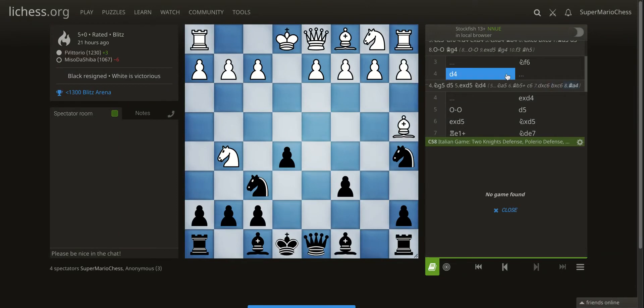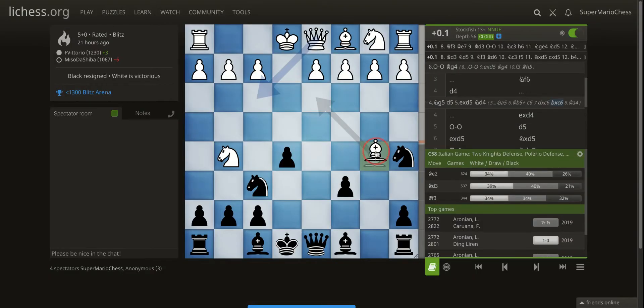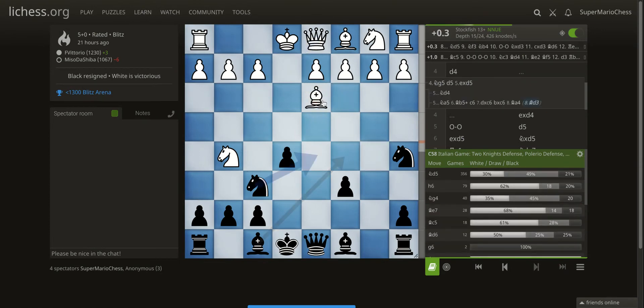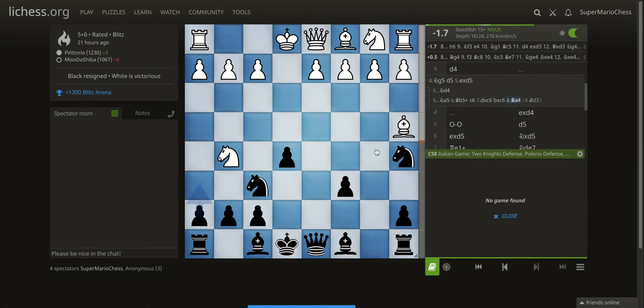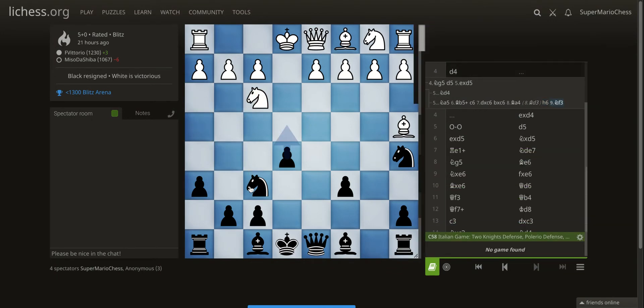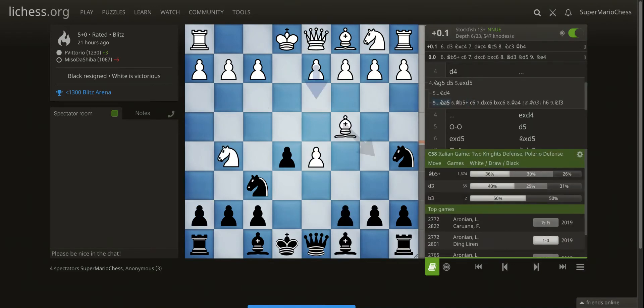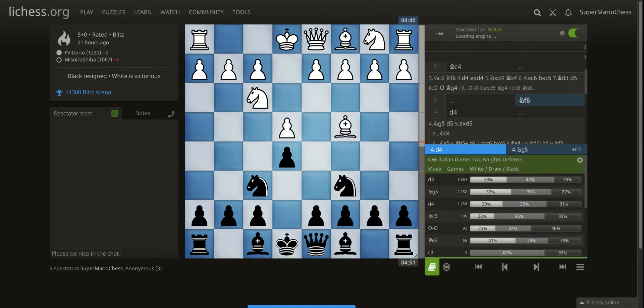I actually have one question about this position. The engine says it's actually losing for White. I'm not so up to date with the theory myself — I think Bishop to D3 is better. I just remember a lot of players used to play Bishop A4, so maybe it's outdated now. Something to look into: how to press your opponent after Bishop A4. Let's go back and see.